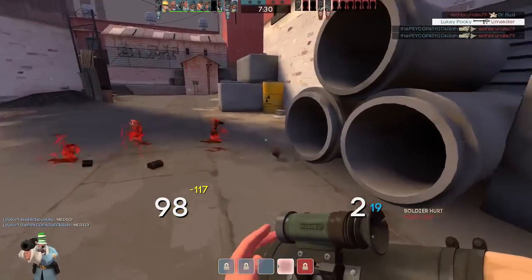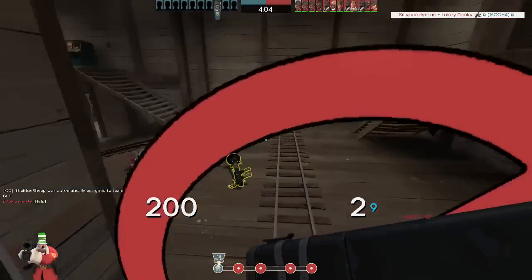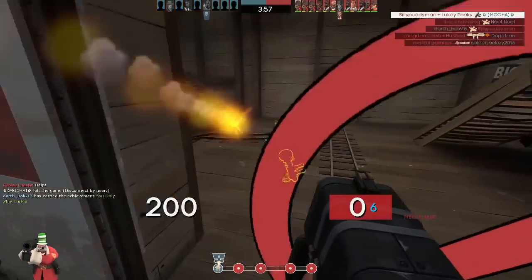Many feel the Liberty Launcher isn't quite as good as the other rocket launchers, and the Black Box and Cow Mangler are going to function the same as the stock launcher. Of course, it goes without saying that the Beggar's Bazooka is an awful choice due to the rockets shooting super inaccurately and the little delay before you can shoot.